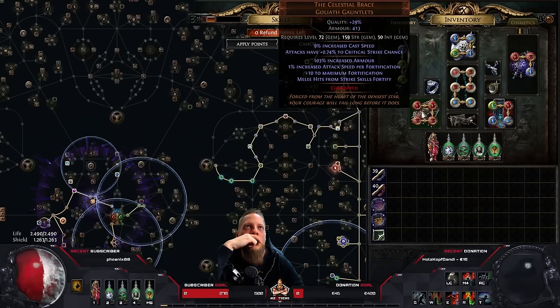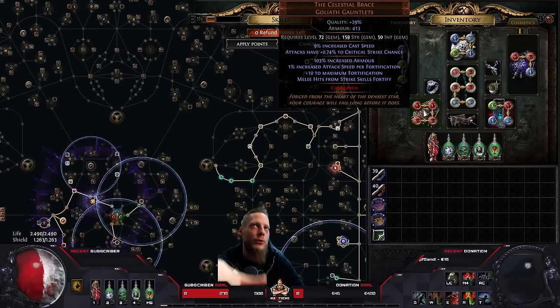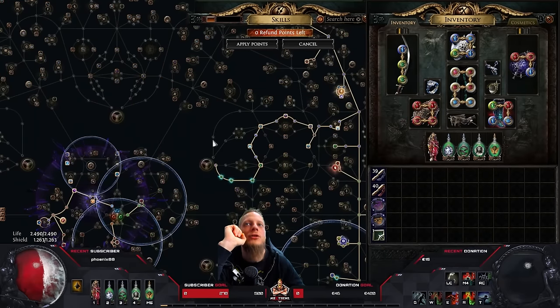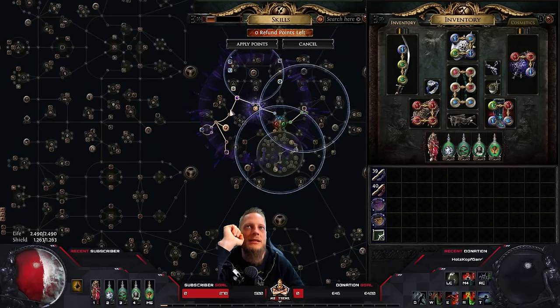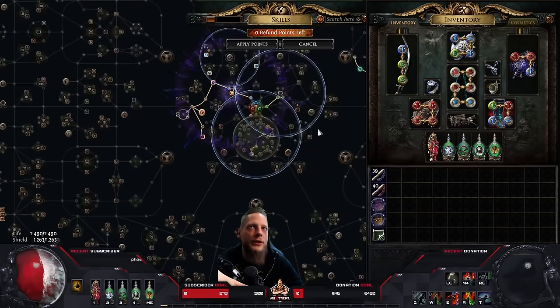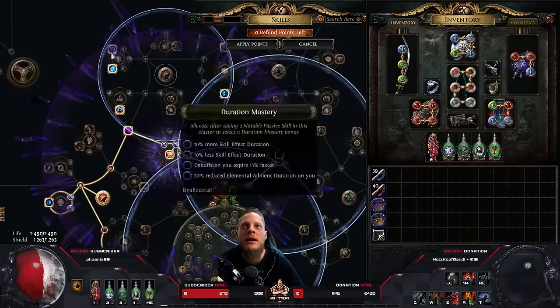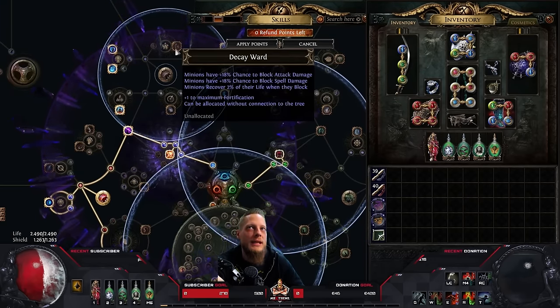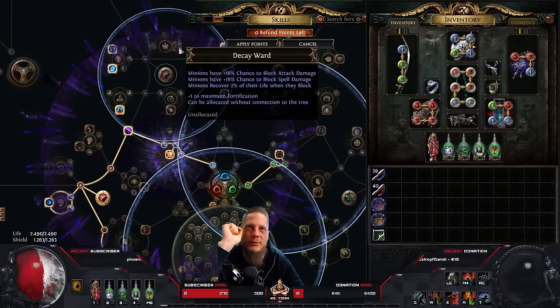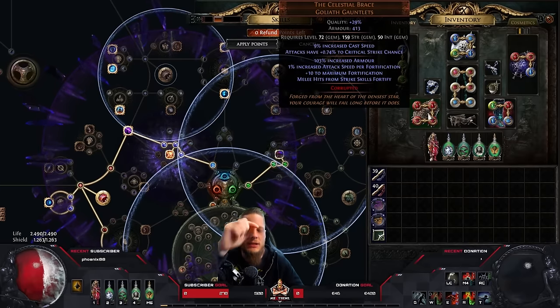We talked about the Celestial Brace — a new glove base type that gives 10 fortification as well as attack speed per fortification stack. Important note: melee hits from strike skills fortify — don't be fooled, Rage Vortex is not a strike skill, so that line doesn't apply. You need the Champion ascendancy to have your melee hits fortify you. With 30 fortification stacks — there's even a +1 fortification stack somewhere on the timeless jewel — you get less damage taken per stack and now even attack speed, which is quite nice.